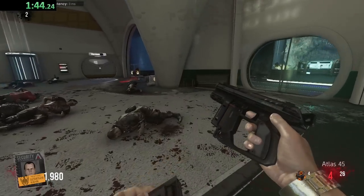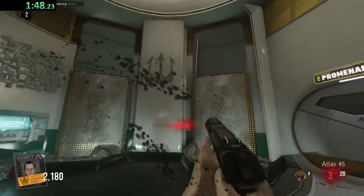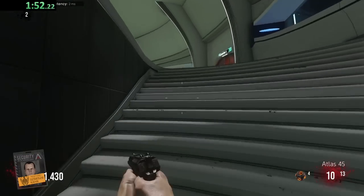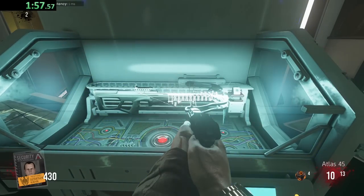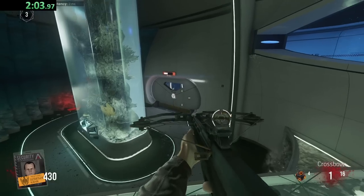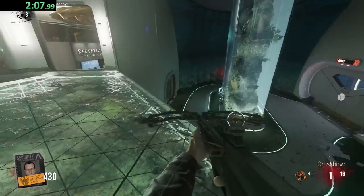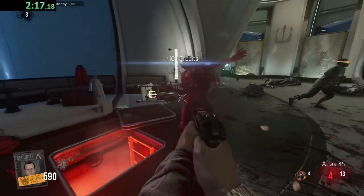We got a crossbow - we're going to crossbow it. It wasn't worth it, I shouldn't have done the RNG. Yeah, there's a pack-a-punch machine like around the corner from here - we're going to open two more doors though, and since we have a crossbow it's not exactly ideal.